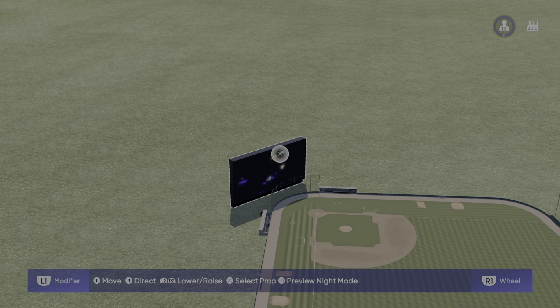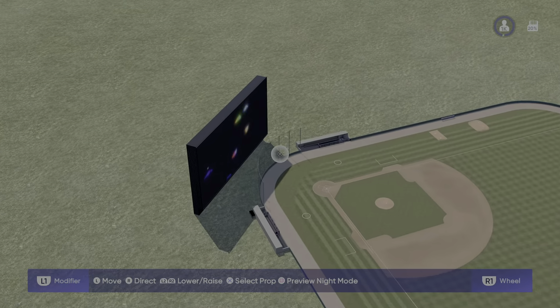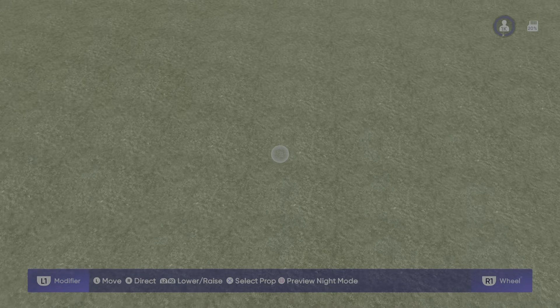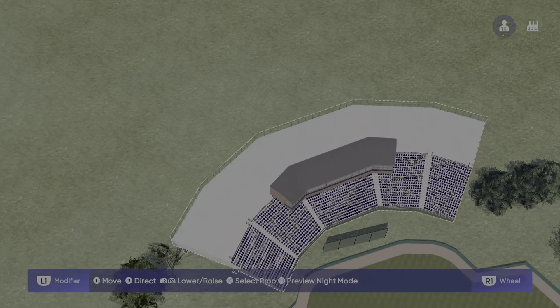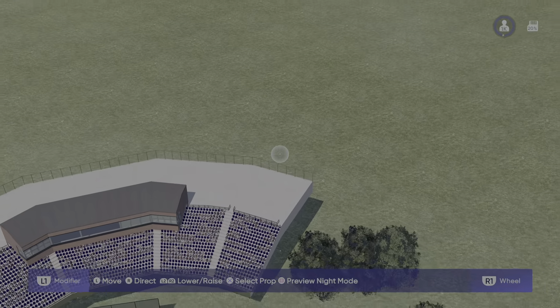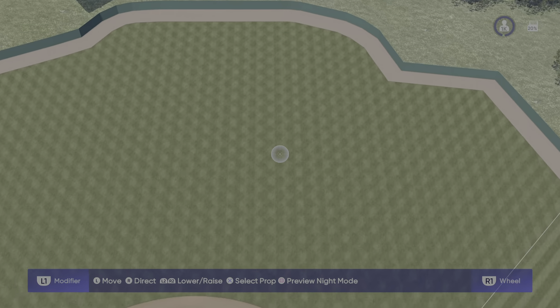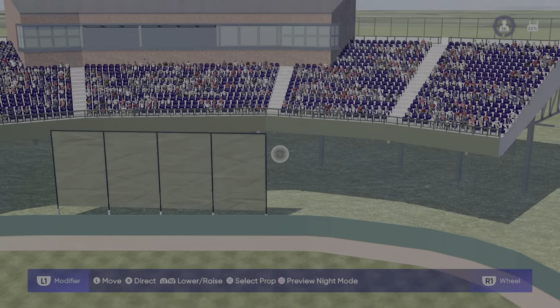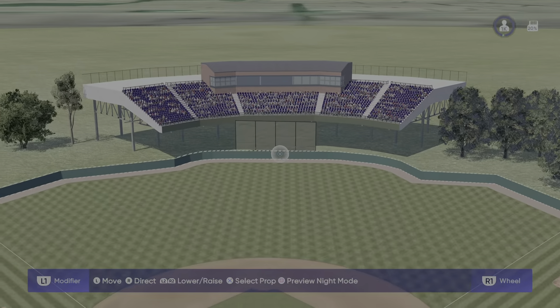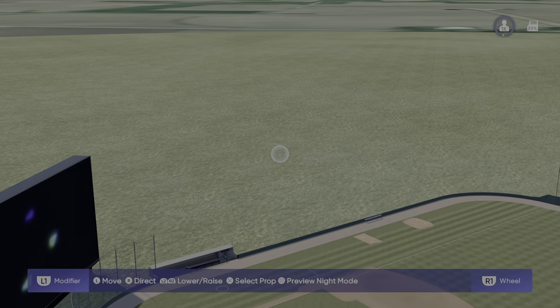Put it back, yeah. Put it right there, you know. As you can see — I'm having trouble controlling this cursor for some reason, I don't know why. Or this drone, whatever it is. Look at that — we got our little stadium with our couple of trees. I mean, I'll create something like this, you know.